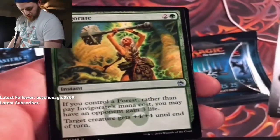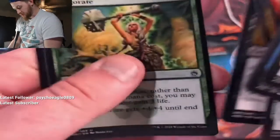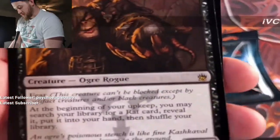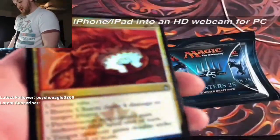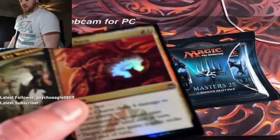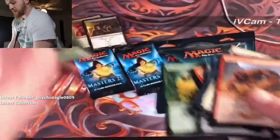Invigorate — if you control a forest, rather than pay Invigorate's mana cost you may have an opponent gain life. It gets plus four plus four until end of turn. And Rat Catcher — fear, four-four, at the beginning of your upkeep you may search your library for a rat card, reveal it, put it in your hand and shuffle. And a foil — Boros Charm! That is a couple bucks. This was one of my favorite cards when it was in standard. I wish Boros Reckoner was still a thing. Not a bad pack, nothing too terrible.